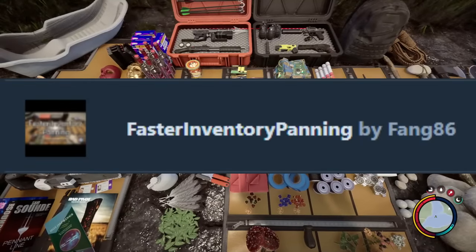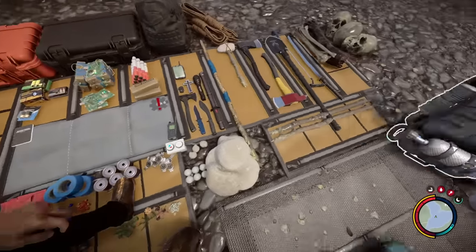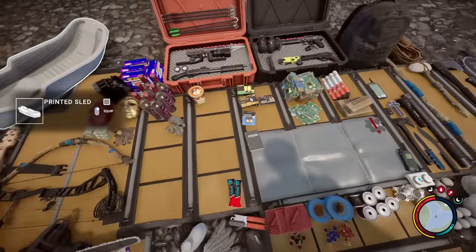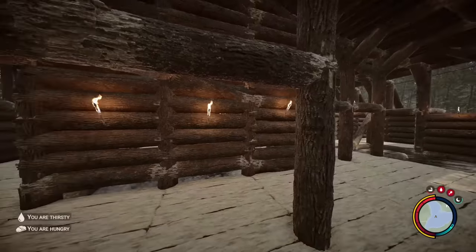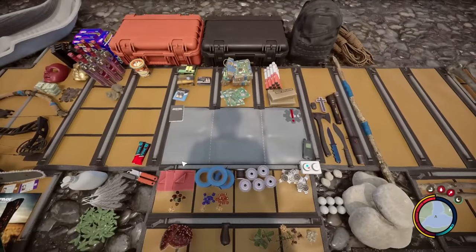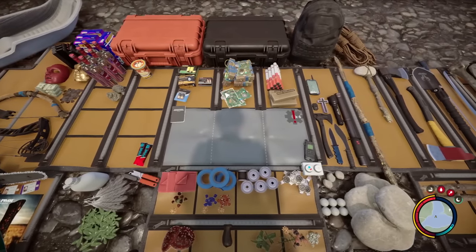Next we have the Fast Inventory Panning mod that lets you speed up the inventory camera speed and FOV. This mod reduces the time it takes to move items in and out of the backpack, making it easier to manage inventory during gameplay. Also with inventory we have the Infinite Inventory mod, which allows you to carry basically as many items as you want in your inventory.